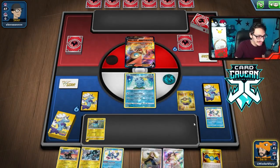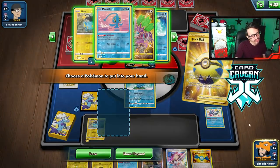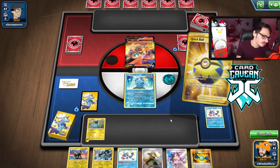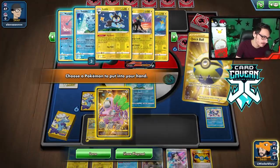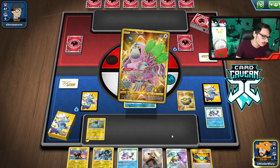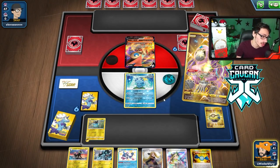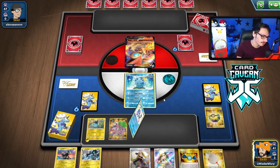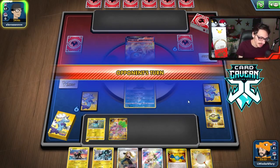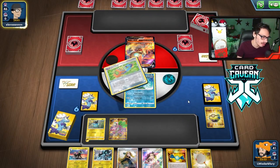They're not KOing my Sobble this turn, so I'm going to go Guru and put Drizzile on top of the deck — it's more important. It's a good hand. If we don't get Marnied here, we have the attack with Luxray assuming we don't get disrupted. That's a little annoying — I was hoping they weren't playing any Tool Jammer shenanigans. They're going to Judge me. Dude what? That disrupts my Guru.